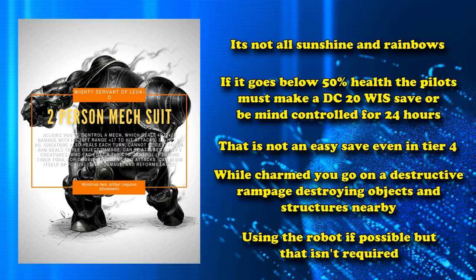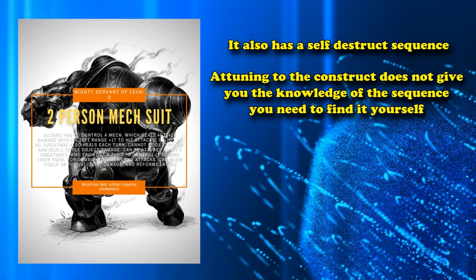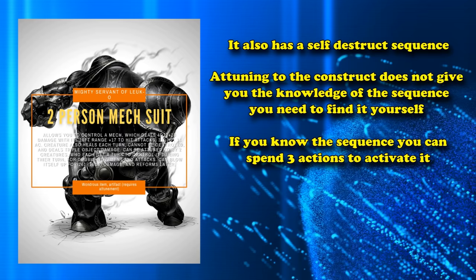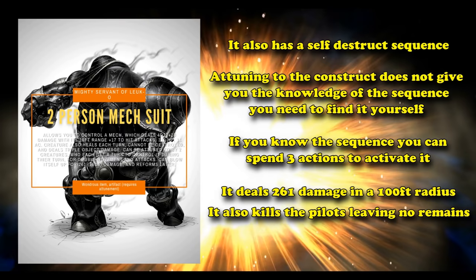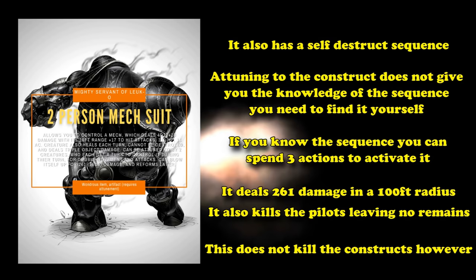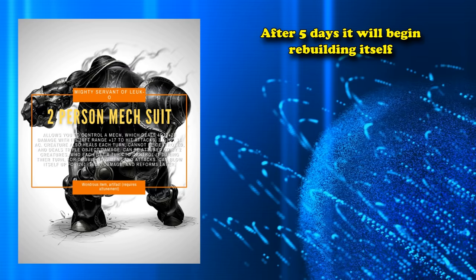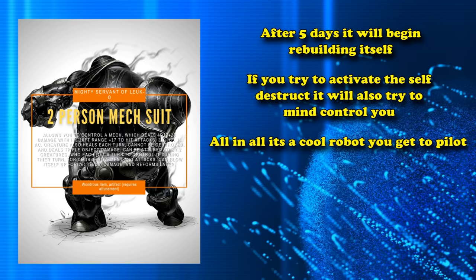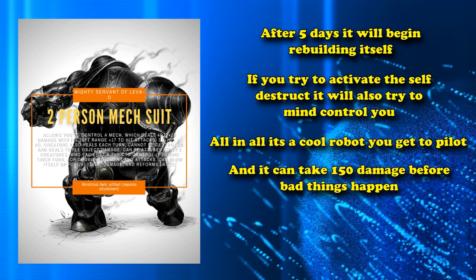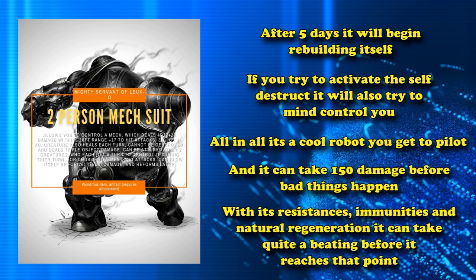The machine also has a self-destruct sequence, which isn't actually known by the people who attune to it and has to be given to the players by the DM in some other way. If you spend 3 actions initiating this self-destruct sequence, you can have it blow up for around 261 damage in a 100-foot radius — but it also kills the occupants inside, leaving no remains. That doesn't actually kill the construct, as it will come back about 5 days later and slowly rebuild itself, kind of like the Iron Giant. However, if you try to initiate its self-destruct sequence, it will force the DC 20 wisdom save to mind control you.